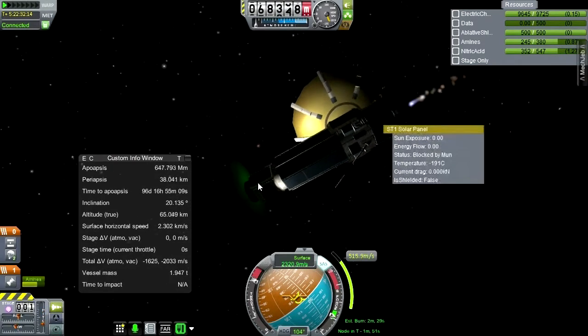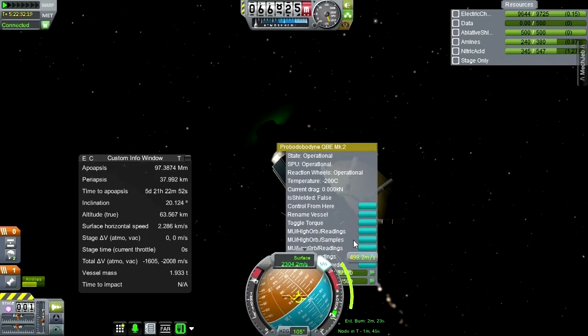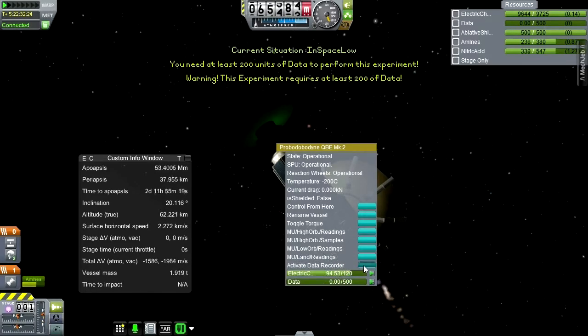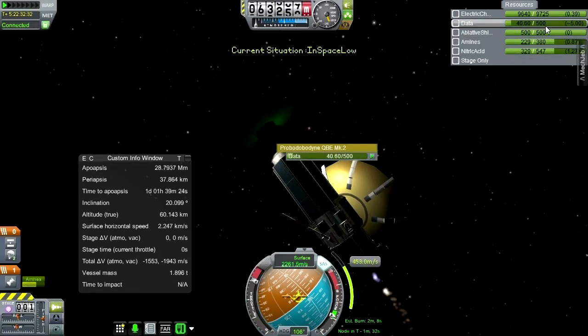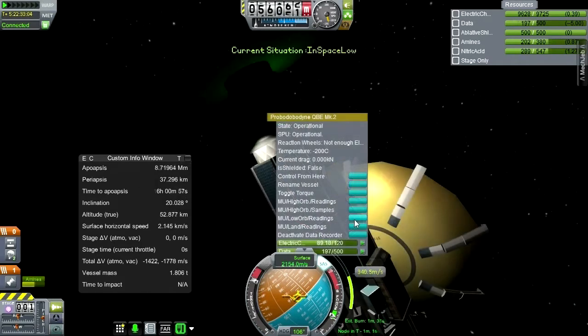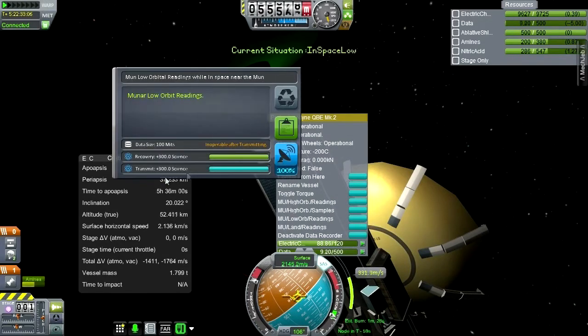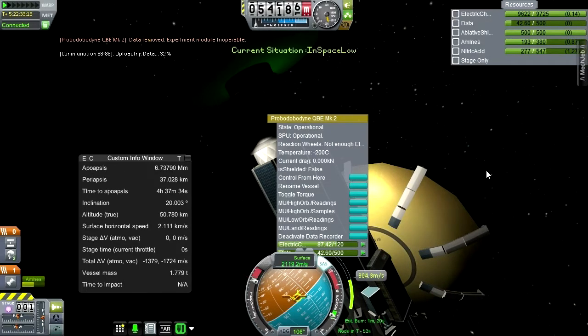Let's gather some of what we came to gather. Low-orbit readings - let's activate the data recorder. In space low - I wanted to see that. We have to have some space left in the data recorder because we're probably going to get some in-space high stuff too. 300 science - transmit the data. Let's deactivate the data recorder, we don't need any more low stuff.